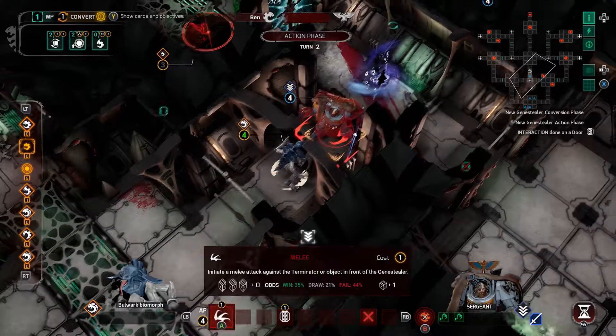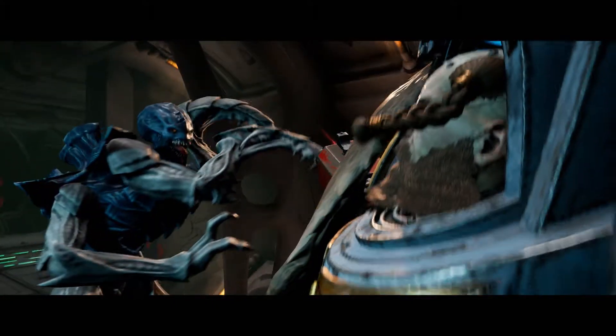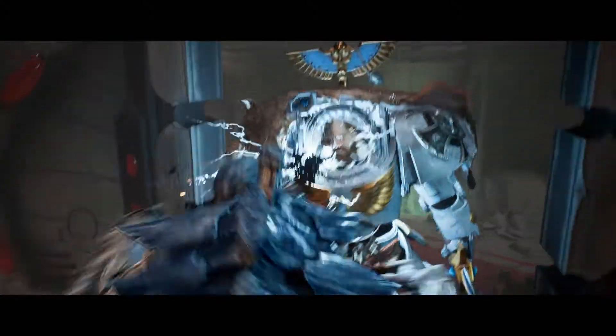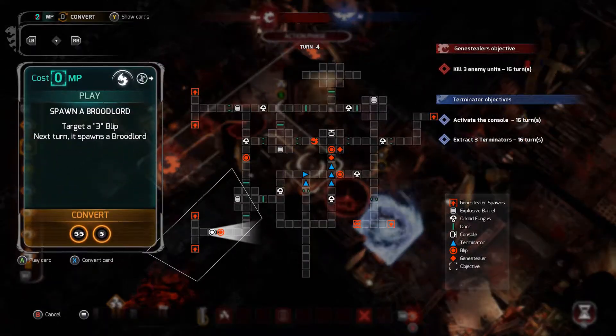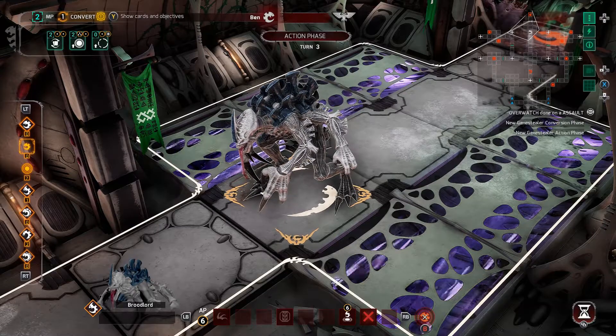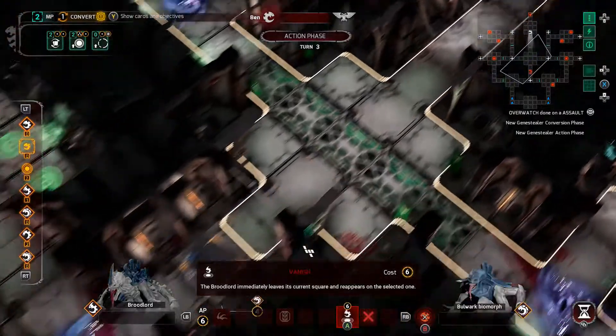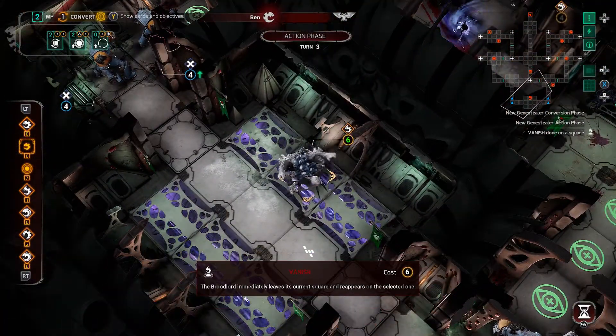The Bulwark is the only unit in Space Hulk Tactics that requires two shots to take down. Although it is slower than its more agile kin, this makes it exceptionally dangerous. This is also how you deploy the mighty Broodlord, the largest and most powerful of the Genestealers, which can cross the map in an instant and spawn new blips around itself. It is not invulnerable, but it has an immeasurable tactical advantage.